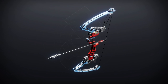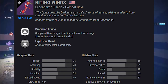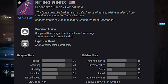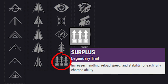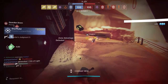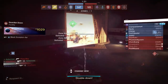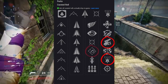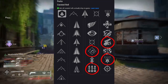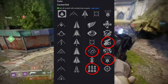First up, Biting Winds — a legendary kinetic combat bow with a 684 draw time. It's got a Europa destination look to it. It comes with some new traits. Surplus: increased handling, reload speed, and stability for each fully charged ability — so your melee, grenade, and super all contribute bonuses. As far as best traits to get, I like Explosive Head, Swashbuckler, and Rapid Hit. Surplus might also be an option to try depending on how big the reload speed bump is.